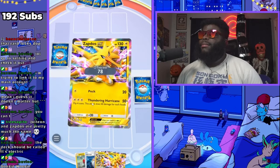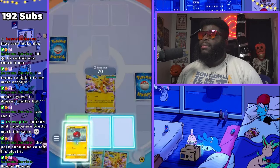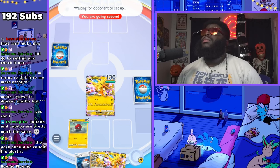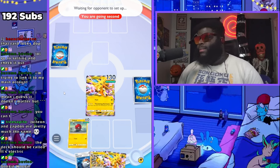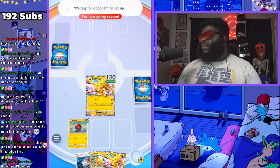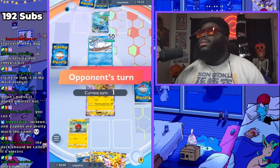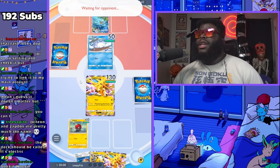Guess we'll go for Zapdos. We're going second but at least we can attack with Peck first. I'm actually supposed to be playing the fighting deck with Machamp tonight. Feel bad for them kind of. We'll kill Snowman in two hits, so if I end up getting Giovanni I can kill it in one.